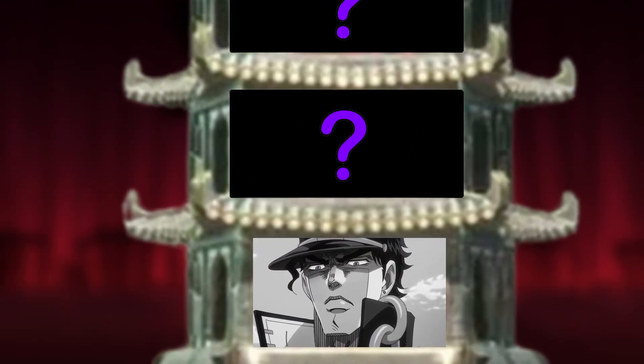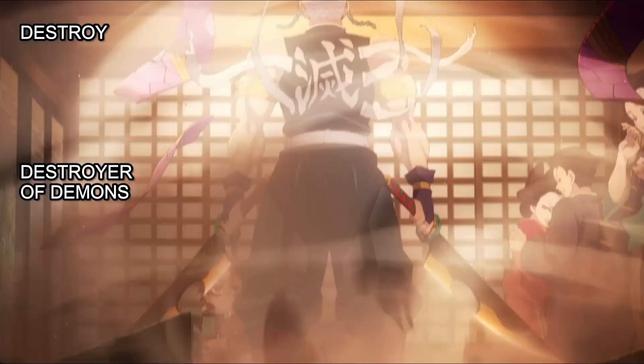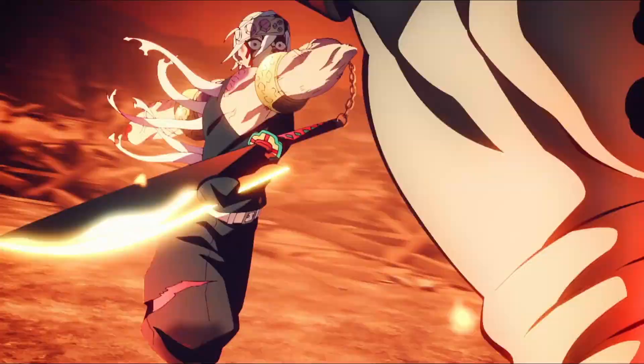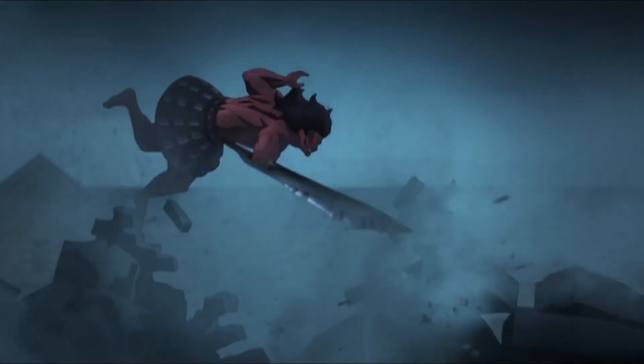The next character is Tengen Uzui. Honestly, it's not much to say here — Tengen loses pretty easily. Just like Jotaro, he doesn't have the strength to actually damage Berserker, and he doesn't have any overpowered moves that would let him kill Berserker 12 times. At the end of the day, Berserker is a weapon of mass destruction fighting a ninja, so he clears Tengen easily.